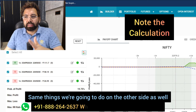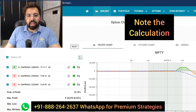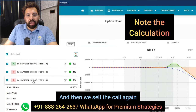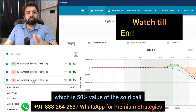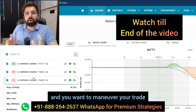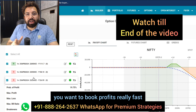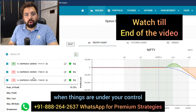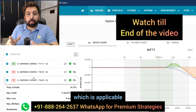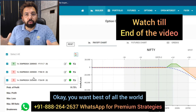We do the same thing on the call side. We buy the call, then sell the call which is around 50 percent value, then sell the call again which is 50 percent value of the sold call. You are extending the range and you want to maneuver your trade if things go out of control, book profits fast when things are under control, and do the same adjustments which you do with iron fly. You want the best of all worlds.